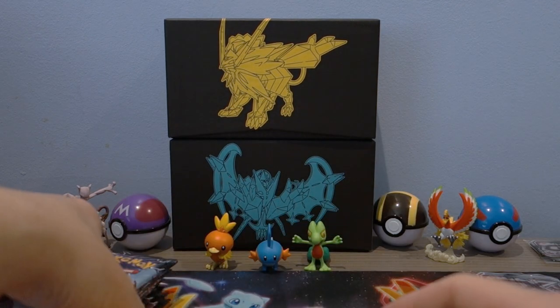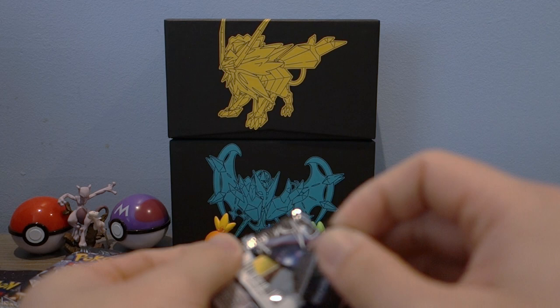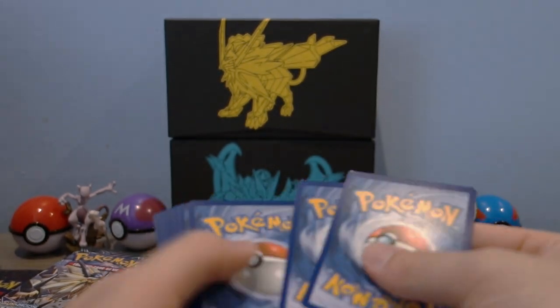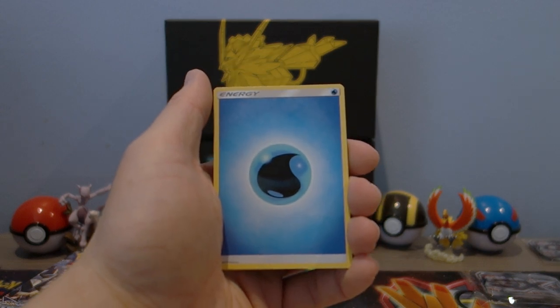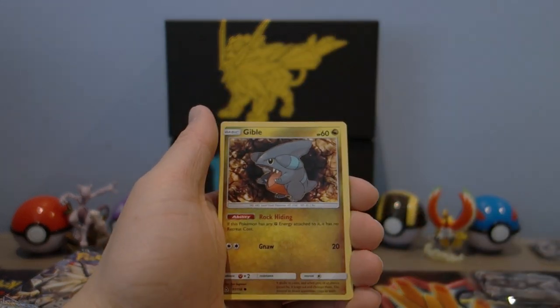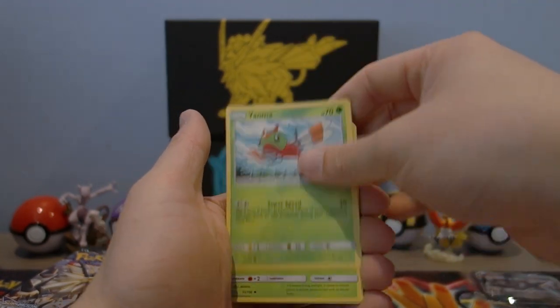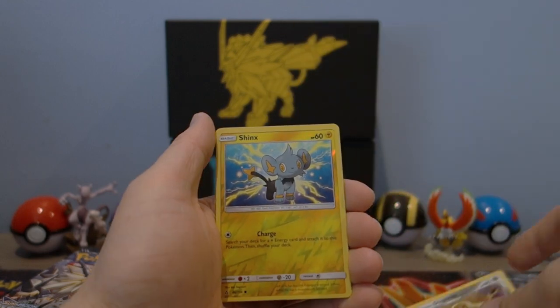Let's get cracking into the packs — I'll try to do this as smooth as I can. I noticed from the last video that the camera was not in focus for the cards, so I'll make sure to monitor that the cards stay in focus. Like this — water energy, Gible, Riolu, Weavile.